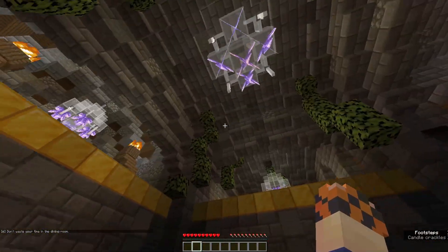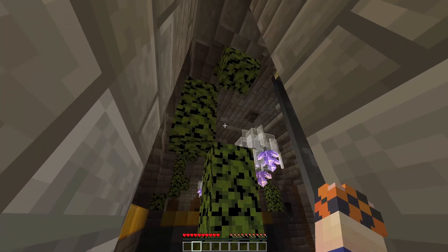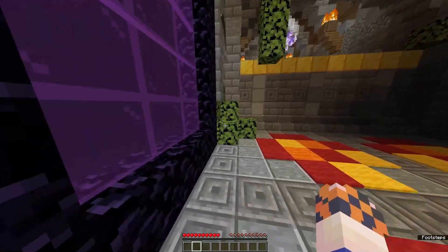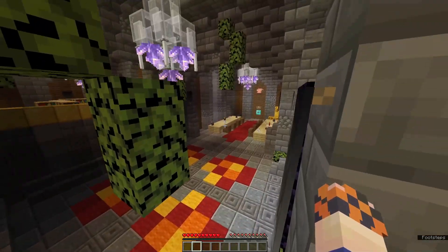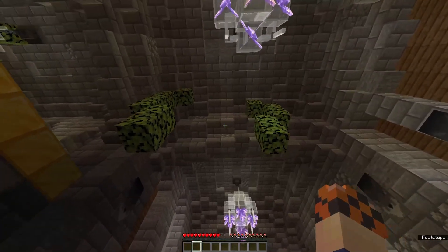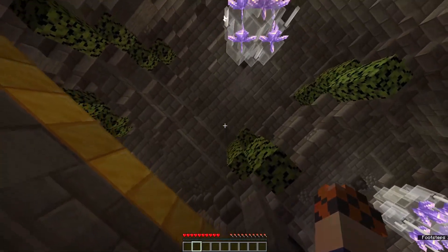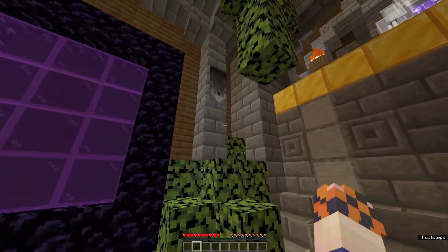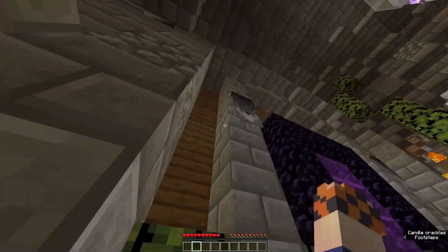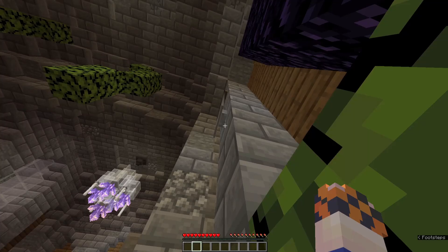The hint says don't waste your time in the dining room — so it's not even in the dining room. I've checked these walls like four times. Buttons can't be placed on leaves, not on the nether portal, and you can't get up high enough for that. I truly have no idea where the button is. I'm scanning every angle of every block.